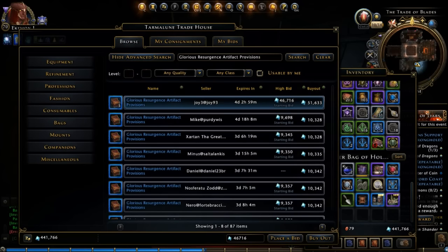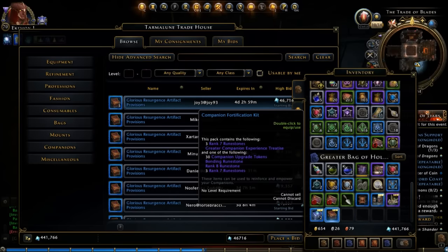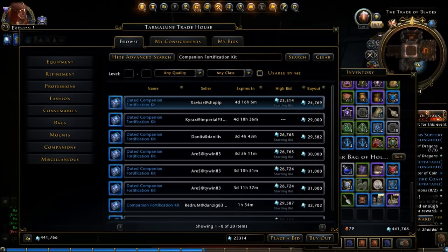All right, what's this getting us? Another 10. Oh. Wow. Bummer. That's not very much, is it? All right, let's check these out. You could get a bonding runestone. Those are worth a decent amount. I have gotten some through these kits different times. Let's see how much these are worth. They're worth about 30 apiece. So we're up to about 100,000 Astral Diamonds.